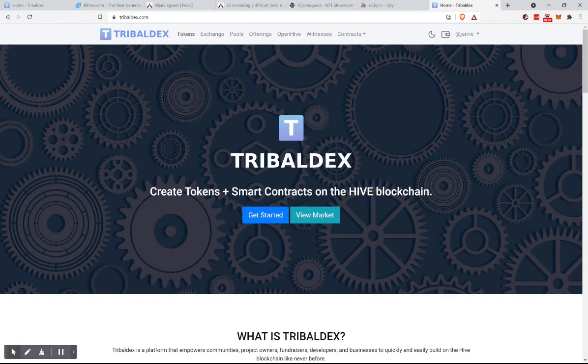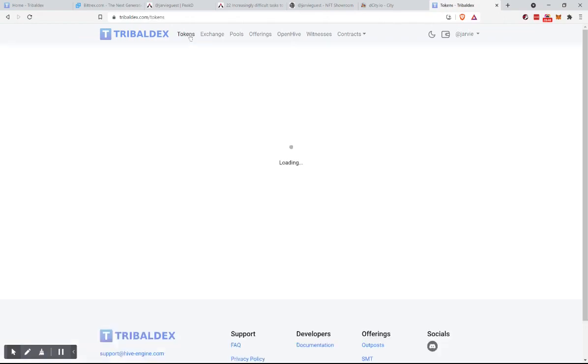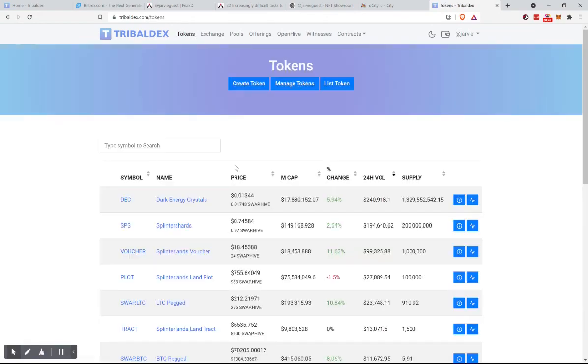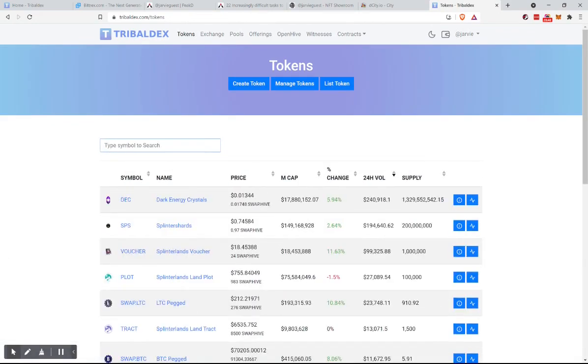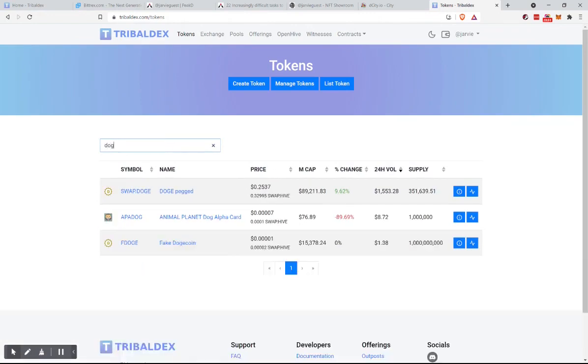Or some other random crypto — Bitcoin or Doge. Let's get some Doge. How about some Shiba Inu? So we're going to go to tokens and look up Shiba Doge. We can exchange some of our SwapHive for some SwapDoge.